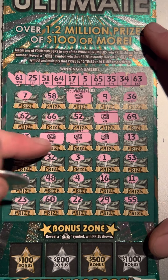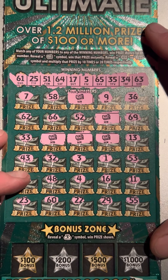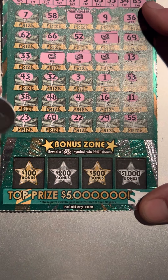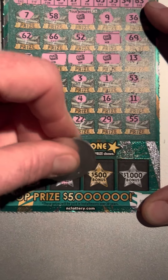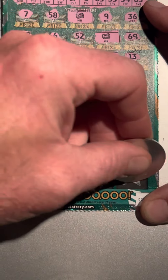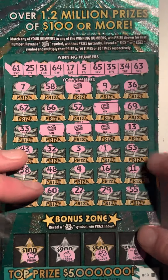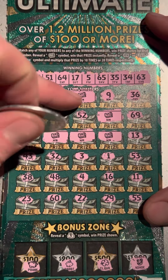All right, so we've got five matches. Let's see if we get anything down below — looking for a money bag. Got a piggy bank, a rabbit, a clover, and a horseshoe. All right, so we've got five of the money stack symbols.